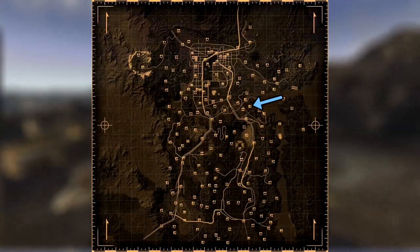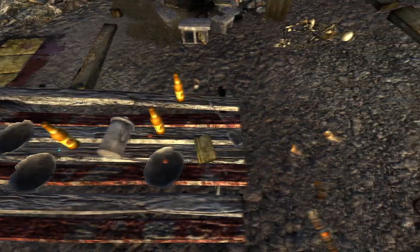Next up is the Mountain Shadow Campground. On a red picnic table near some Sunset Sarsaparilla bottles will be the cap.